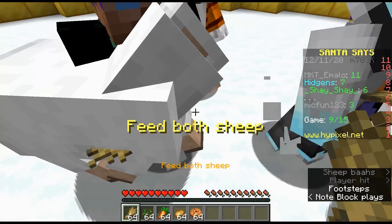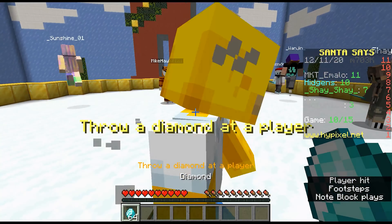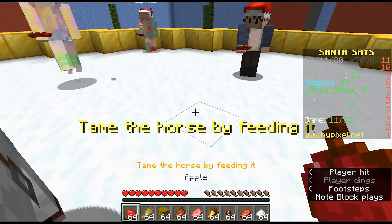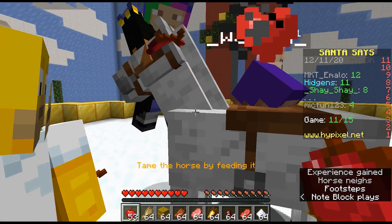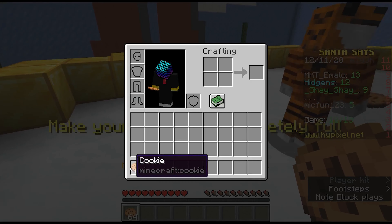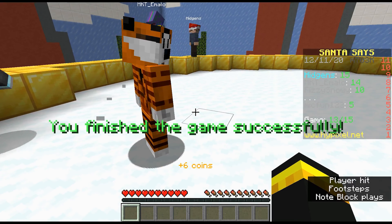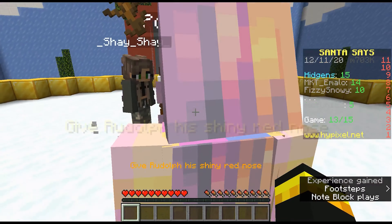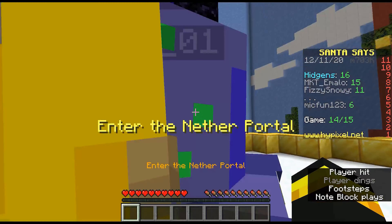Feed both sheep — it was not letting me feed any of them. Throw a diamond at the player — there we go, there are a few of them. Tame a horse by feeding it — was it apples? Do you feed horses apples? Give Rudenow the Australian Red Nose — there we go.